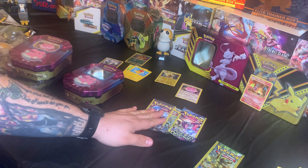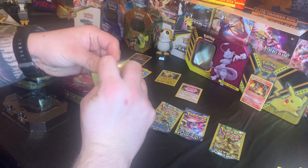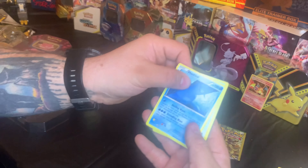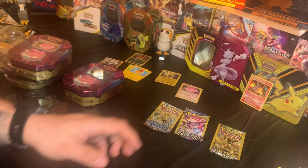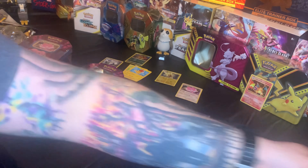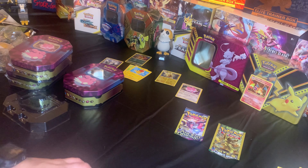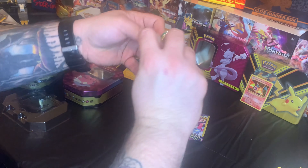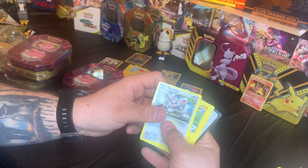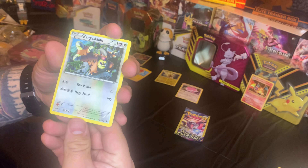We got two Steam Siege packs, one Ancient Origins, and one Fates Collide — we're going to do Steam Siege first. Mantine, Lampent — nothing special. A little more Steam Siege — this pack has seen better days. Marowak, Fletchling, Klang — nothing. Let's go to Fates Collide first, then Ancient Origins last. Rotom, Kangaskhan — nothing. The Kangaskhan art is kind of cool but nothing special.